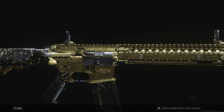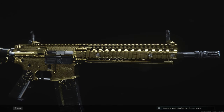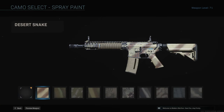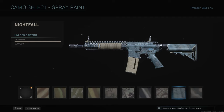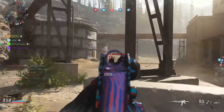I'll be leaving timestamps in the description if you've already done a camo and want to skip over it. You can also see the camo name above on the timeline as you scroll across. For Spray Paint, you have to get 800 kills — that's pretty much a passive one because as you're leveling up the gun you're going to get kills. You can do any game mode; any kill will work regardless of attachments.